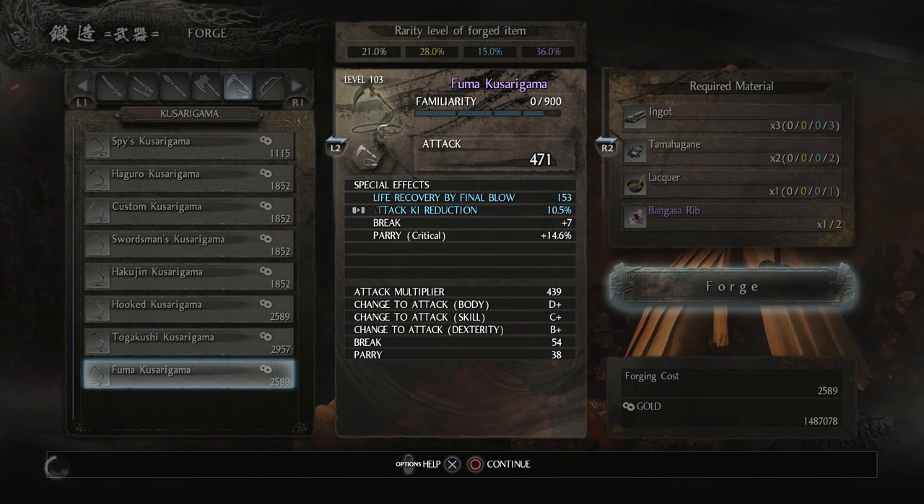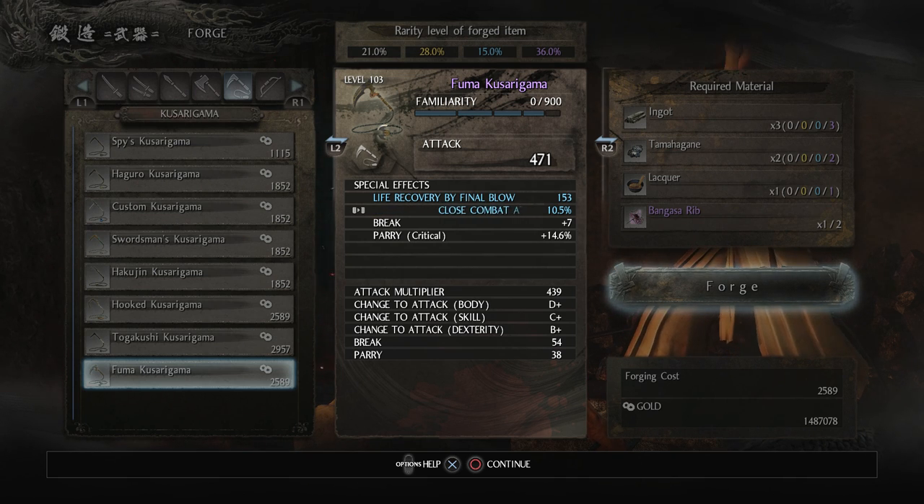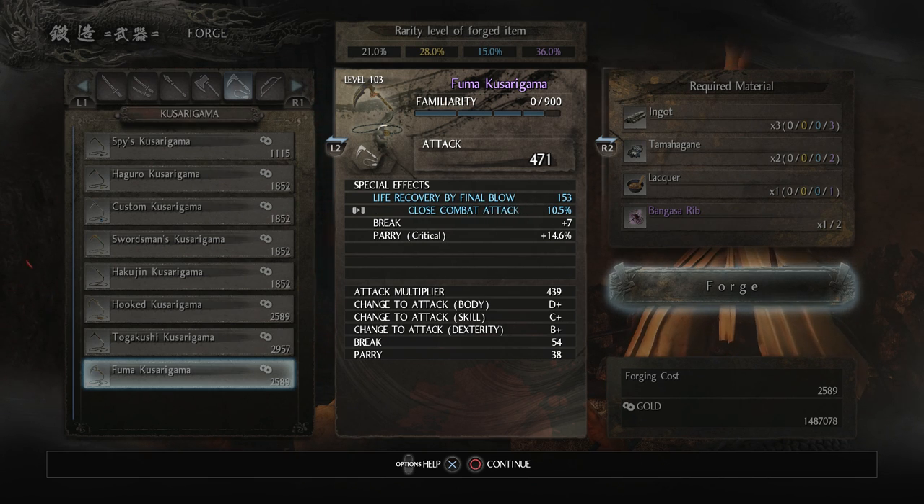Ooh, life recovery by final blow. Close combat attack ki reduction — oh nice, just automatically, no conditions to be met for that. That's fantastic. It's got seven break, also good. And parry goes up by 14.6% in a critical state, but I'm probably not going to be doing much parrying when I'm in critical because that's pretty risky. Anyways, this is a great weapon to start off with.